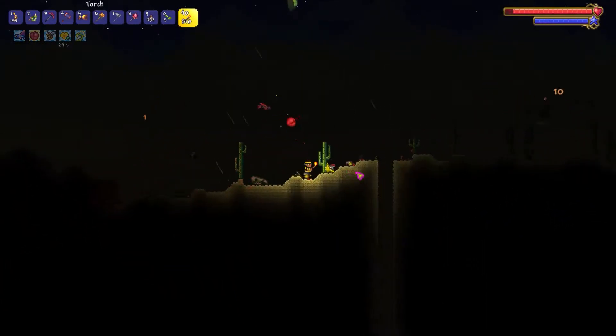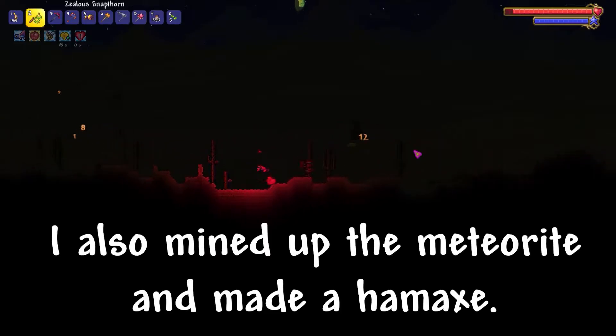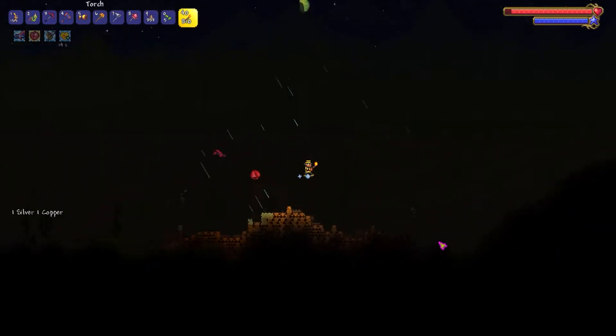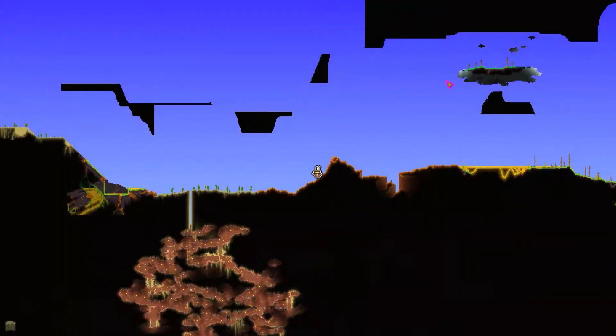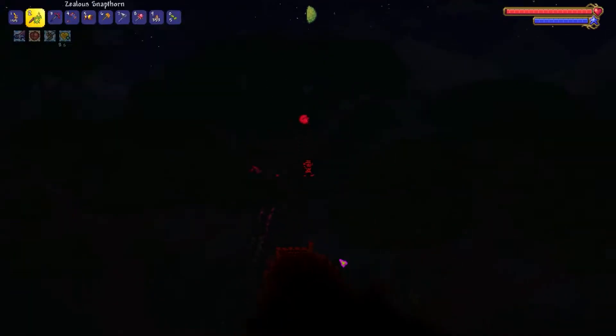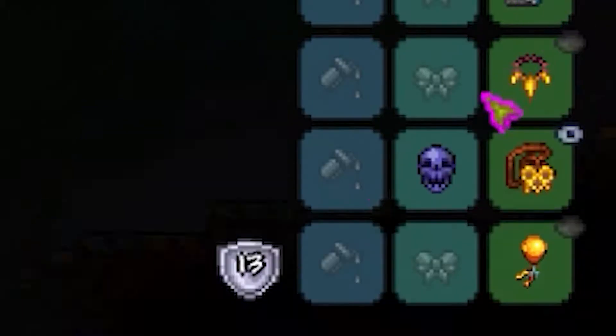Something else I did that I forgot to mention — I got a lucky horseshoe from one of the floating islands. I also mined the houses up there. So now we won't take full fall damage, and I have all these awesome honey-themed accessories.